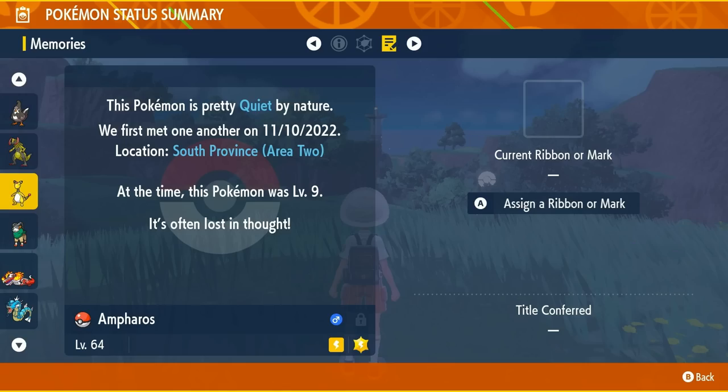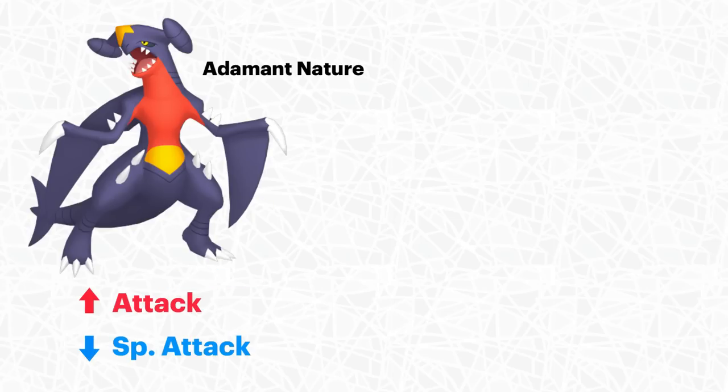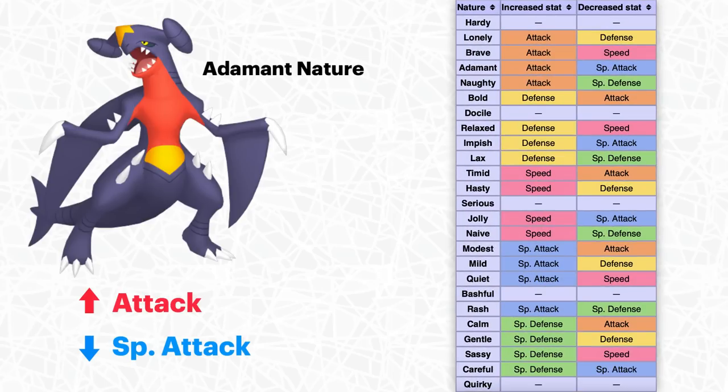Now let's get into the more tricky stuff, and the first thing we're going to talk about are natures. Every single Pokemon comes with its own unique nature, and there's going to be a stat that gets increased but also a stat that's going to be sacrificed. For example, a Pokemon like Garchomp is really good with an Adamant nature, which increases its Attack but decreases its Special Attack. Since you're teaching Garchomp hard-hitting physical moves like Earthquake and Dragon Claw, a higher Attack stat is much better and you can sacrifice Special Attack. This chart will show you what all the natures increase and decrease so you'll know exactly which ones you want.